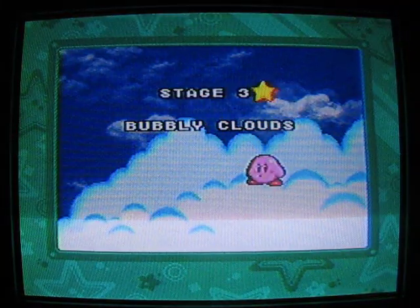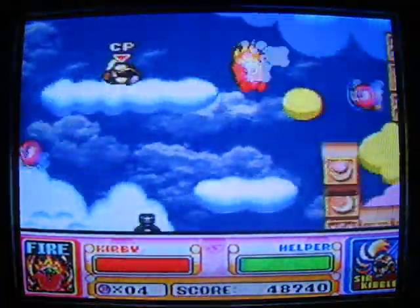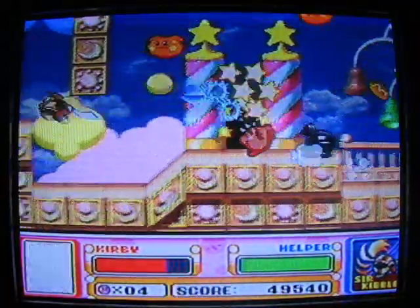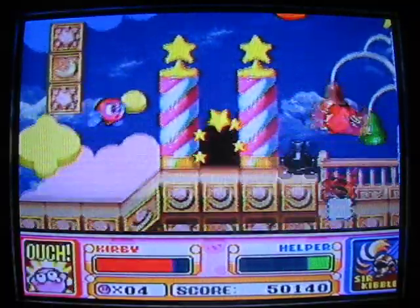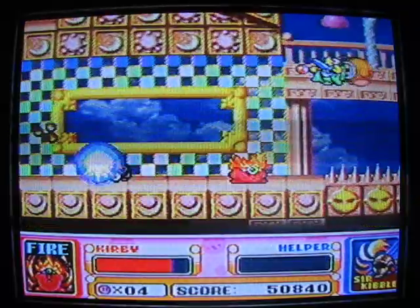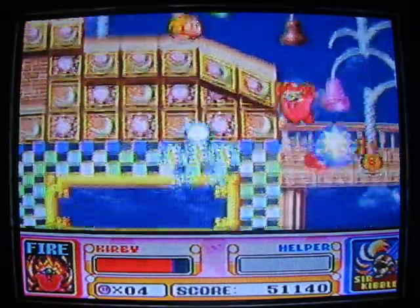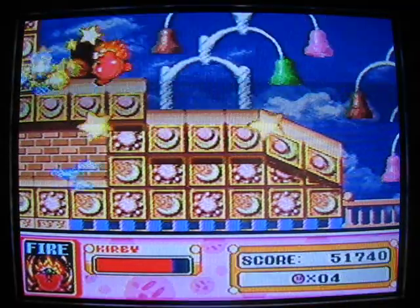Stage 3, Bubbly Clouds! Here's a sword — swords are nice, but I'm gonna use fire for the fun of it. I don't use fire all that often. Some energy for my partner! Look out for the spikes — oh shoot, my partner's dead! If my partner touches an enemy before he's about to die, he can steal their power.